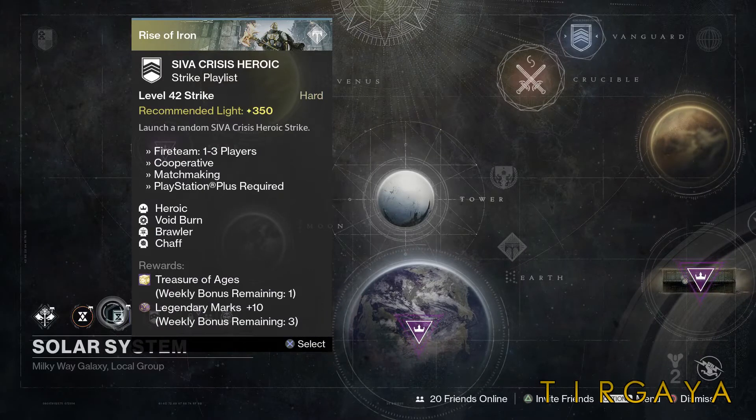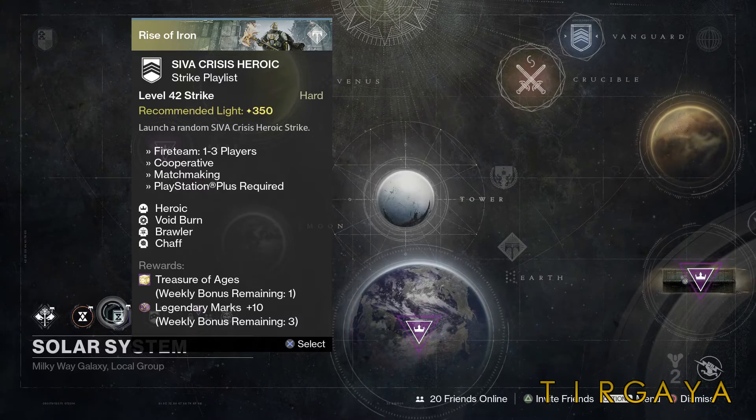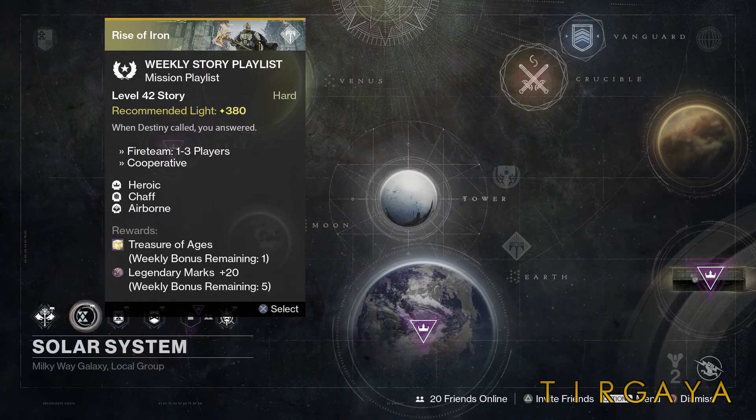The Heroic Strike playlist has Voidburn, Brawler, and Chaff. Warlocks, let's go — get out to that Doom of Kalkis or the Steel Medulla. The Adepts, let's wreck it. The Weekly Story playlist is Chaff and Airborne.